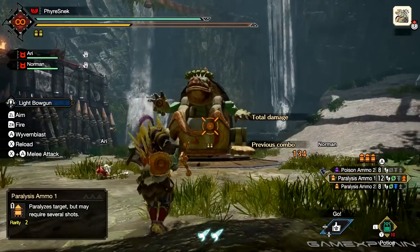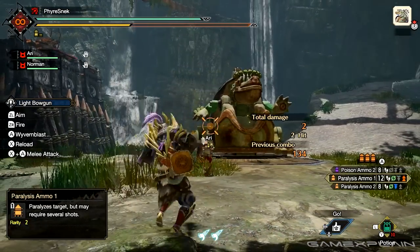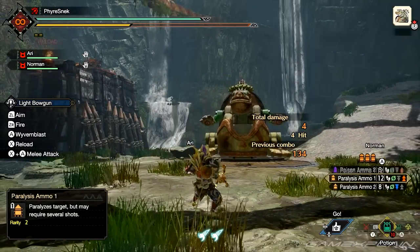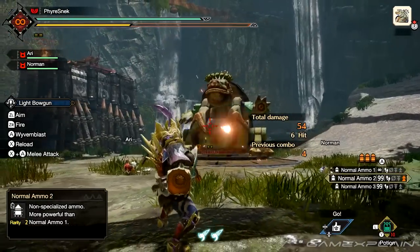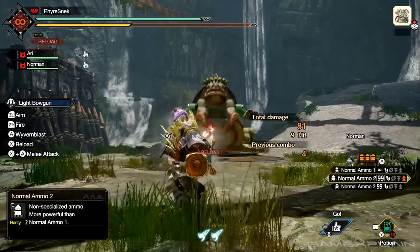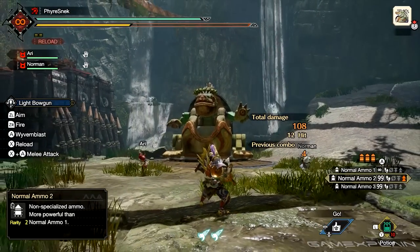The orange triangles is the rapid fire icon. This only applies to light bowguns and means that you have the ability to rapid fire that ammo. With all that out of the way, I'll start to talk about the specifics and game plan for each of the bowguns, starting with the light bowgun.